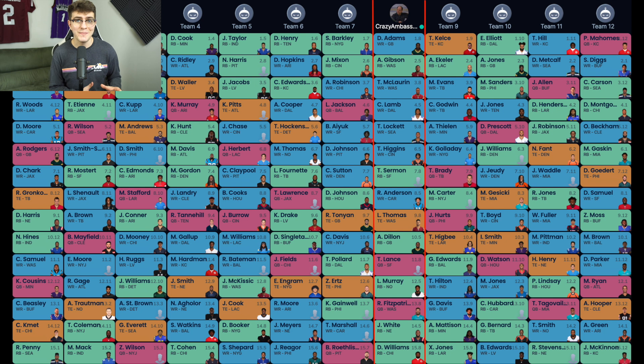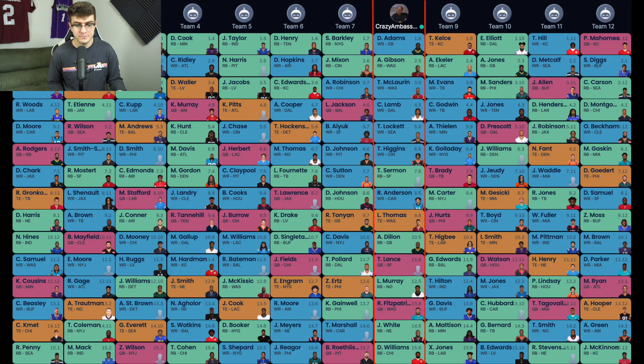If I miss out on elite quarterbacks and don't like the value — Ryan Tannehill or similar — I'll wait and go Ryan Fitzpatrick, then pair him with Justin Fields or Trey Lance. To pair with Trey Sermon, we get a mix of running back archetypes. We want to mix and match: Eno Benjamin for huge upside as a backup, Latavius Murray for stable RB3 weeks — and if Alvin Kamara went down, Murray would be a top 15 running back. James White is a PPR monster who gives solid RB2 production in full PPR.